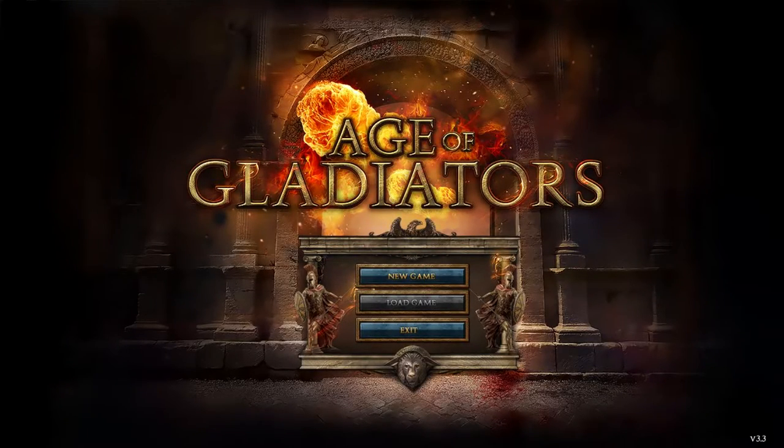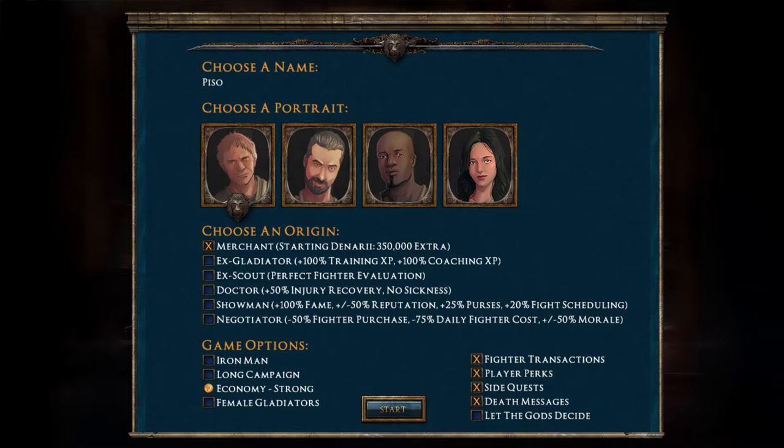Today we're going to be playing something a little bit different - it's called Age of Gladiators. It's a strategy game and we're going to start a brand new game. I'm going to be the girl, named Baerlina. I'm going to choose the merchant origin, which starts with a lot more denarii - coins. Let's have some female gladiators as well.